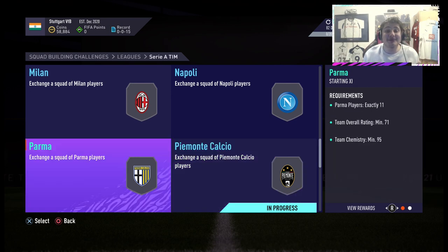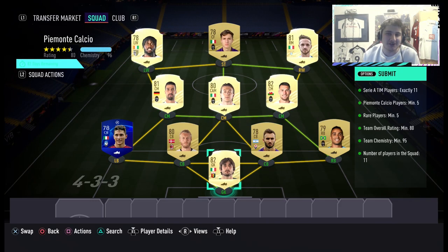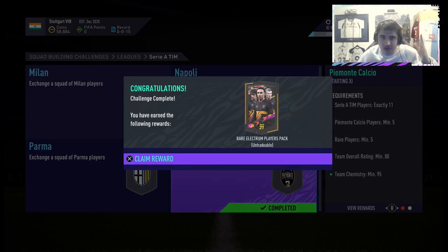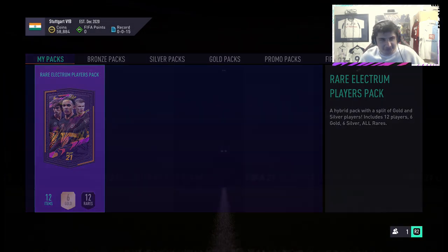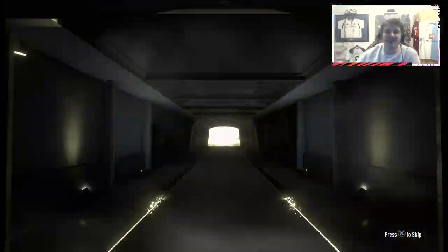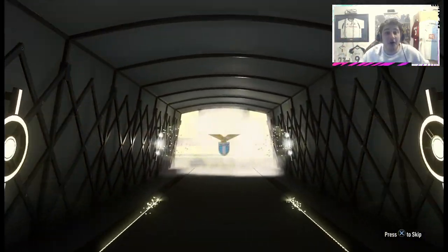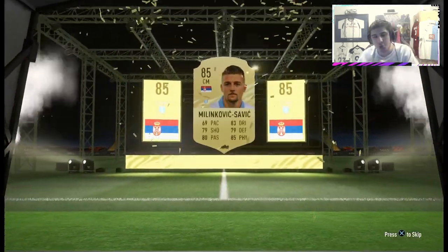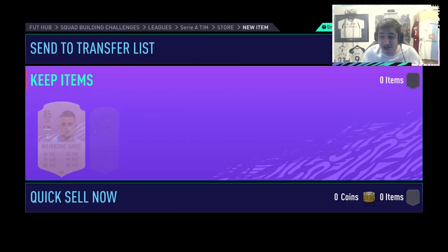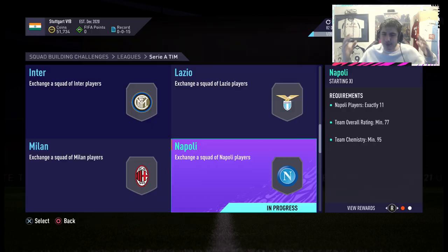Moving back to SBCs available right now — we're going to the Serie A, Piemonte Calcio. Again very, very good value. It's untradeable, but you're spending about 10–11k maximum if you snipe. You're getting a rare Electrum — rare Electrums are 30,000 coins and we love a rare Electrum. So you're spending 10k on Piemonte Calcio and getting a 30k pack back. If you pack an 86 rated, you've technically made your money back. You're packing 12 cards in this pack, so you're making your coins back in terms of fodder, and who knows, you could pack an untradeable Ronaldo.